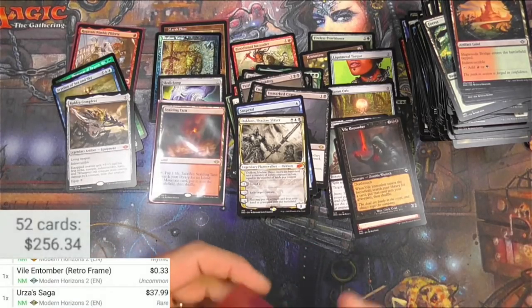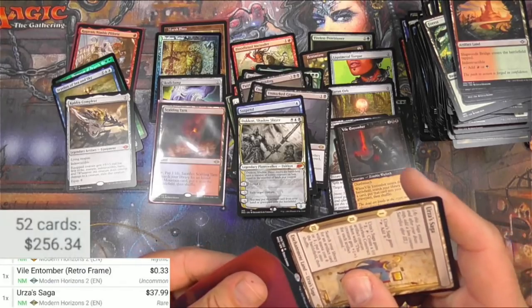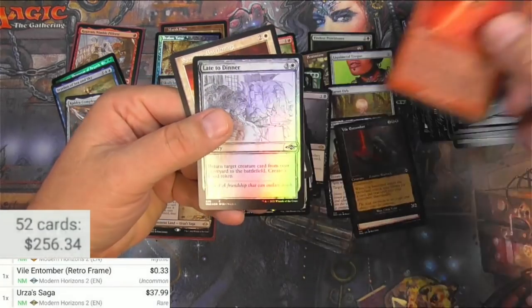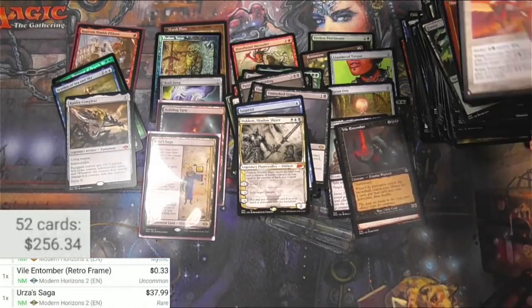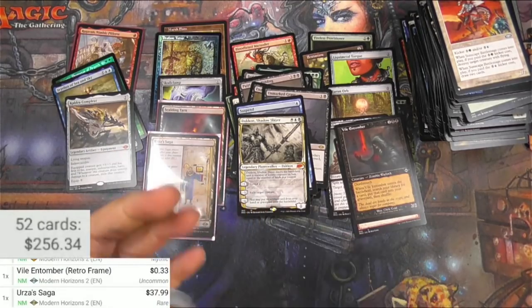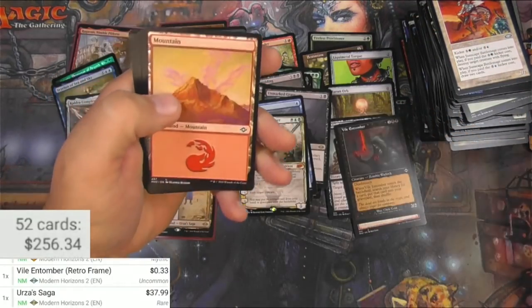Let me get these sleeves open — there we go, another decent rare to show off. Mine Collapse, Late to Dinner. Sunscape Battlemage — definitely the card I wanted for the list. Sword of Hearth and Home.